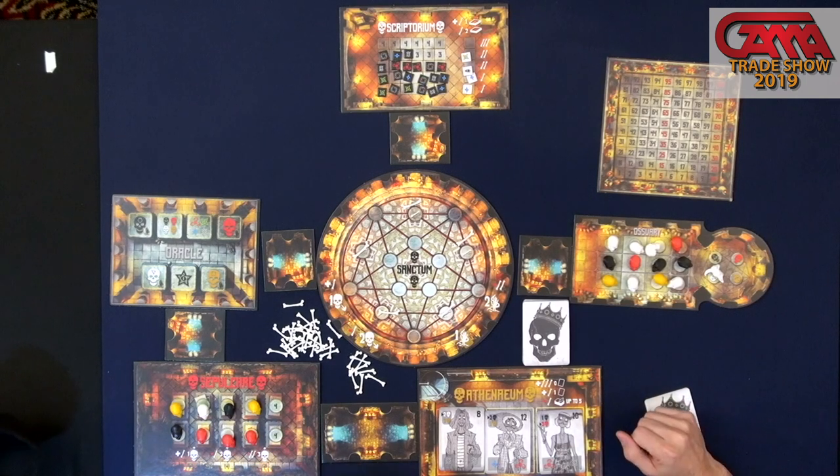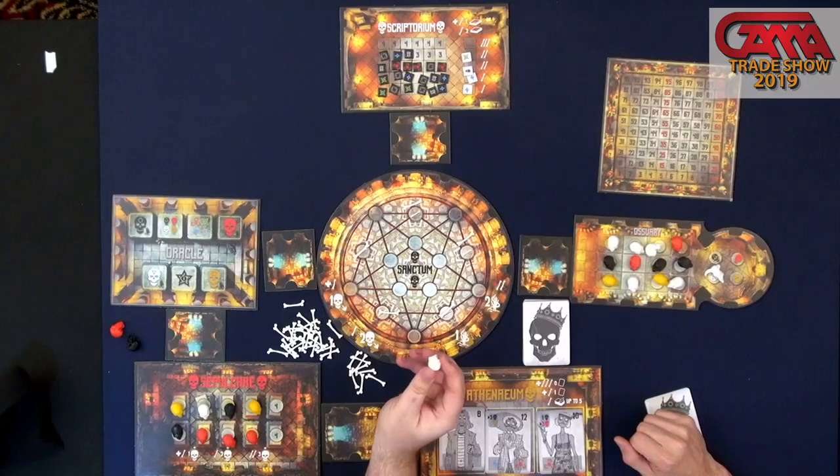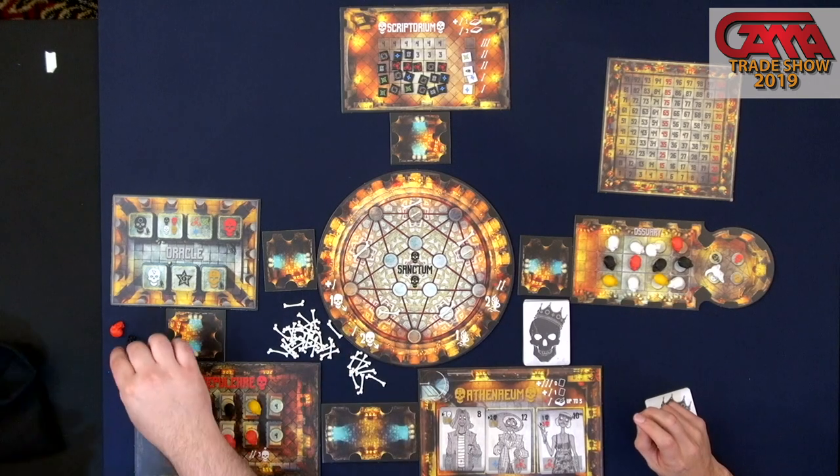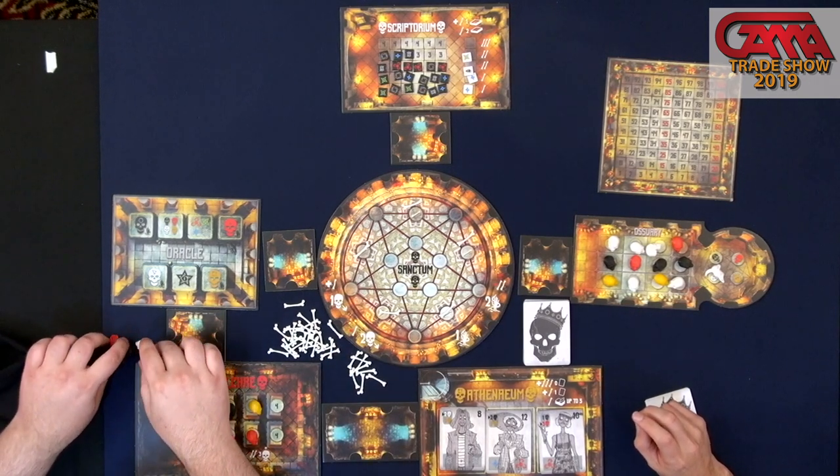We have four different colors of skulls — the guests are basically down to their bones! Say you have a couple from previous turns. On your turn, you would first draw a skull. This isn't necessarily the skull you're going to keep — you're going to put one into your supply and take a skull.